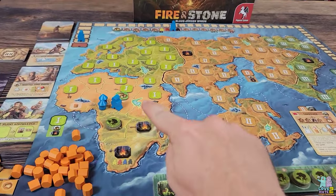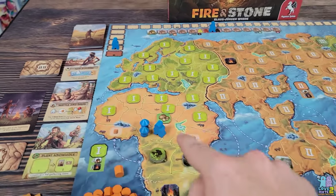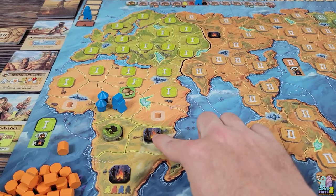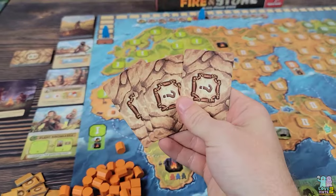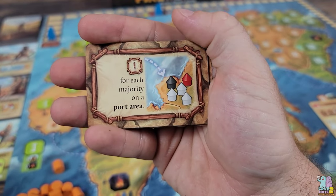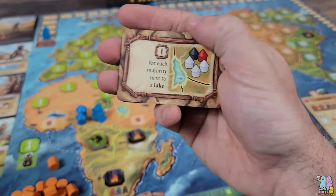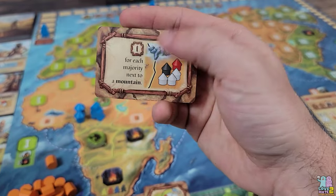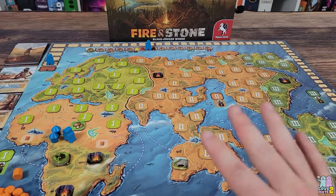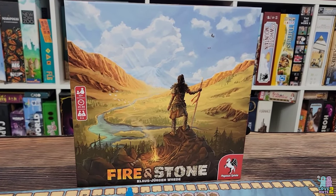At the end of the game you get points for all huts on the board, for victory point cards collected, for settlement majorities, and for fire discoveries. You also have a secret task dealt at the beginning related to where on the board you hold majorities — for example, near port areas, forests, lakes, mountains, or in region one. Only you know your secret objective. Whoever has the most points wins. That's how you play Fire and Stone.